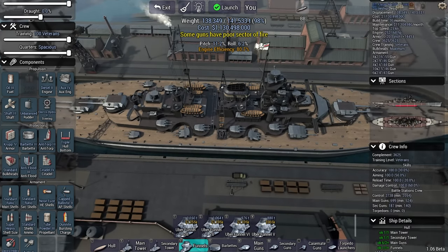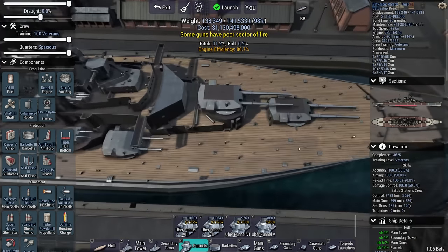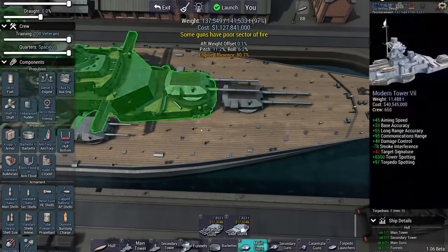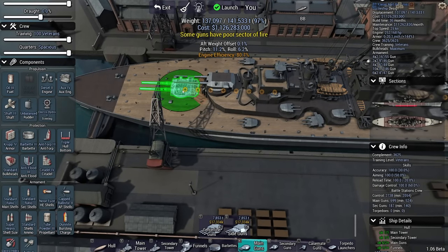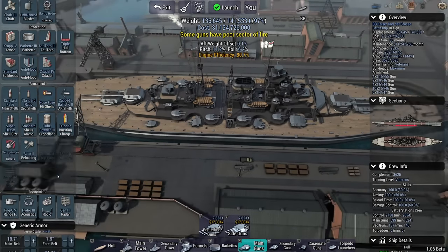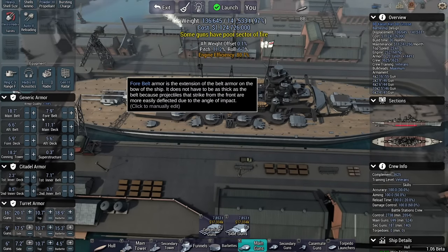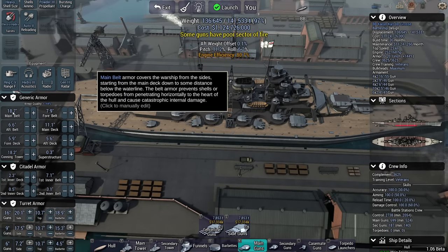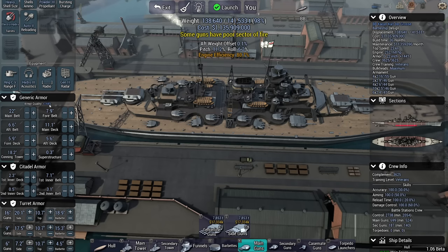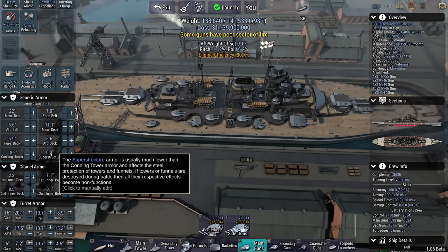Show me the barbettes. My citadel is a bit larger than I would like — let's pull this thing in and make the whole citadel a bit shorter. Now I can pour a whole bunch into armor. Main belt — very important for this ship, because if my machinery starts getting pinned or I start getting flooded I'm going to be in trouble. We're going to go with 22-inch belt, plus 144%. That is nuts. Superstructure: 2-inch.